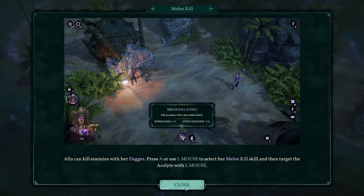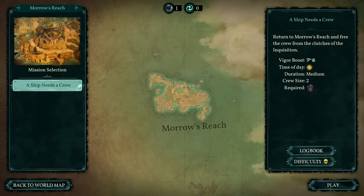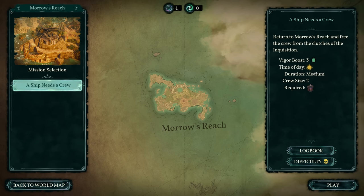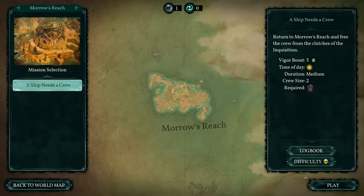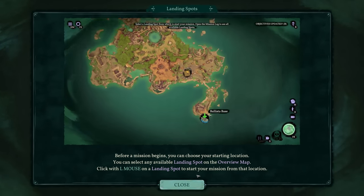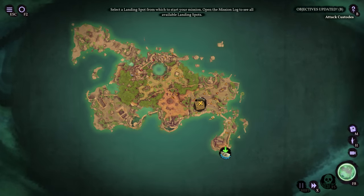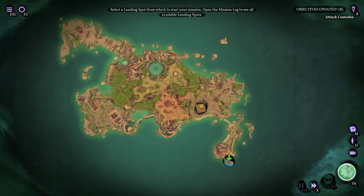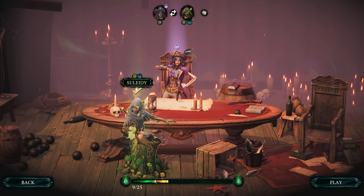The game is mission-based. The Red Marley serves as our hub on the sea, where we select missions, perform crew tales, and talk to members. From the mission select screen, we pick available islands, see what missions are available, select difficulty, and choose which characters to bring. Most missions are three-man missions, though a few allow only one person and some later missions allow all characters. Once a mission starts, you'll pick a landing spot — later missions offering multiple starting positions with different benefits depending on guard placement.